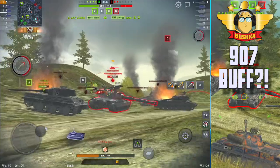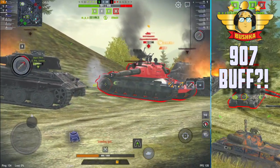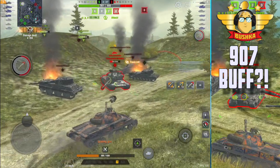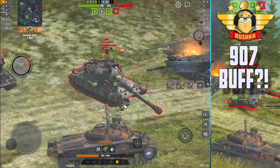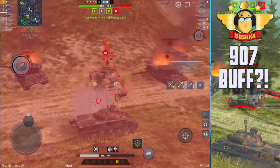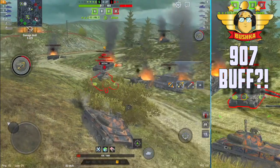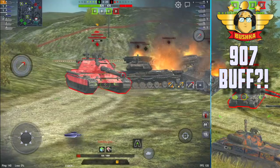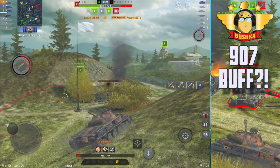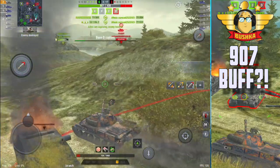It turns a tank with seven degrees of gun depression into one that feels like it has a lot more, because it's so easy to get shots off. Right now I decide to trade - I just want to chunk damage and get this guy cleared so I can push to where I think the T110E3 is, which is hiding in spawn doing nothing. I'm out of here - I need to get more damage going.